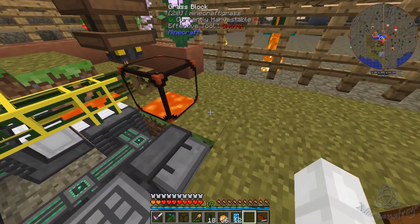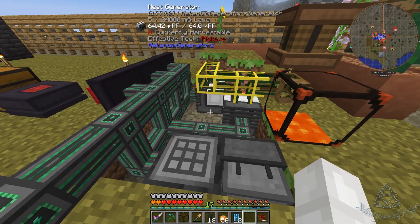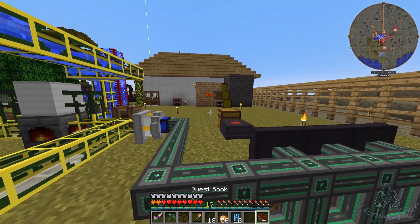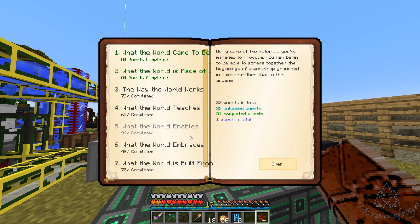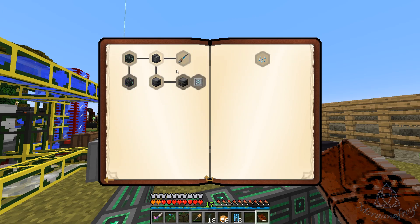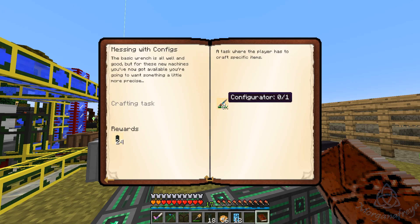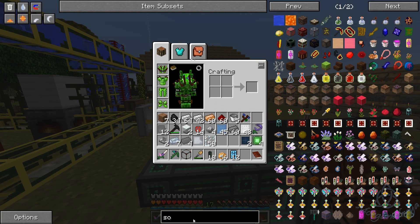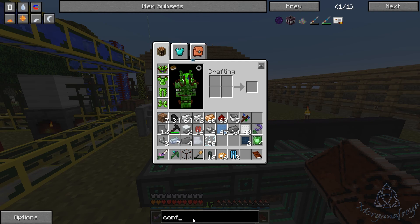And we got zombies dying. So I think what we're going to do - what's this? Configurator base: the basic wrench is all well and good, but for these new machines you've now got available, you're going to want something a little more precise. So how do you make a configurator? Configurator - energy tablet.